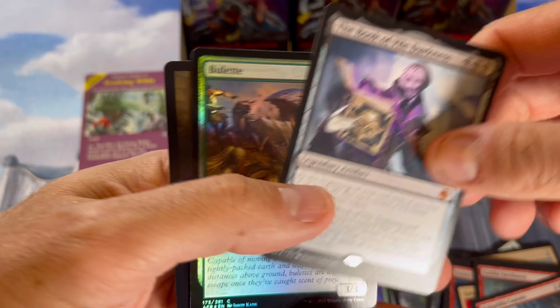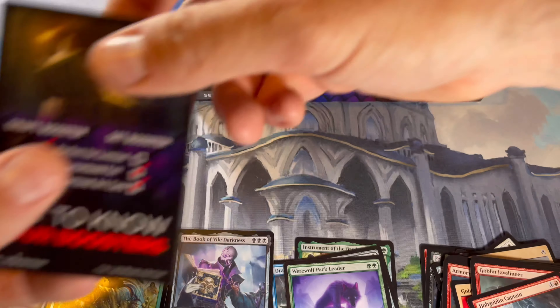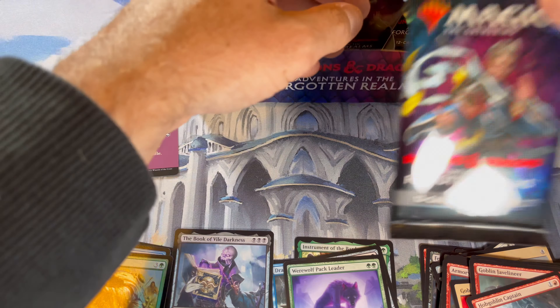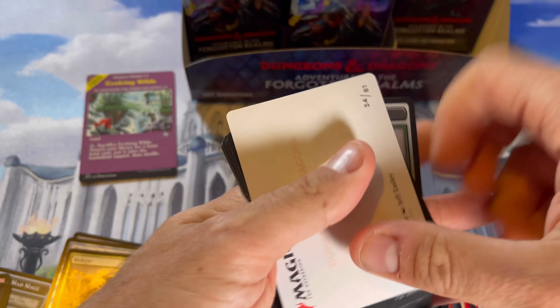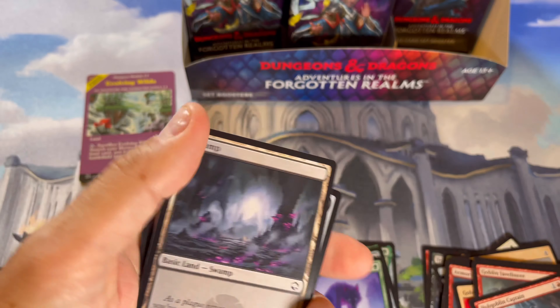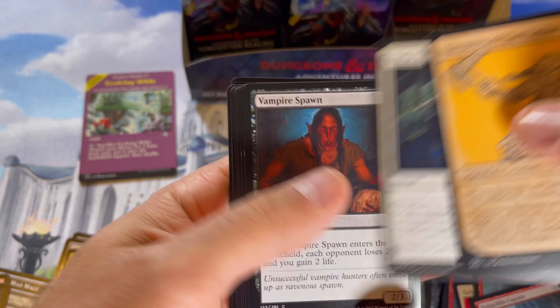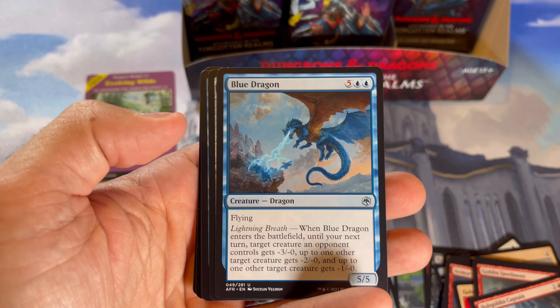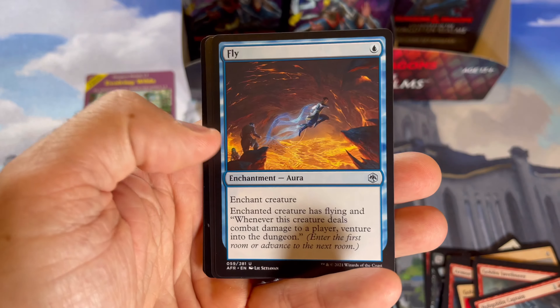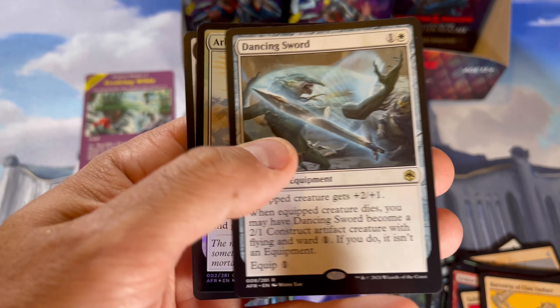Book of Vile Darkness — first mythic! That was one of the sets I used to play around the time I was a kid. He's doing the Exodus opening charging $115 a pack — he's not trying to make any money off it, unlike a lot of the influencer box breaks. There are some reserve list cards in there, so it'd be cool to get something spicy. Blue dragon — very nice. Dancing sword: equip creature for plus one or plus two — that's okay.